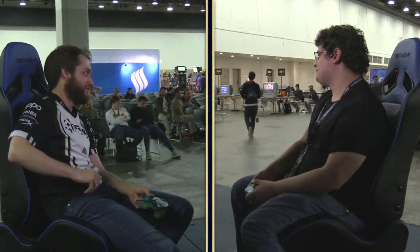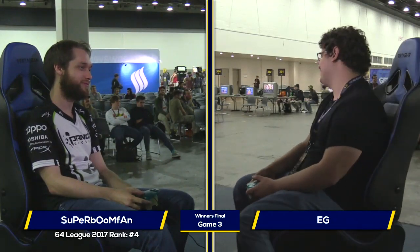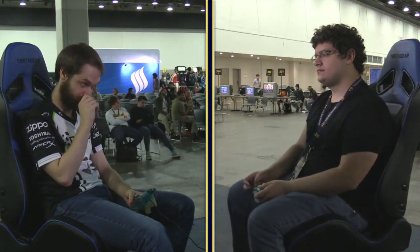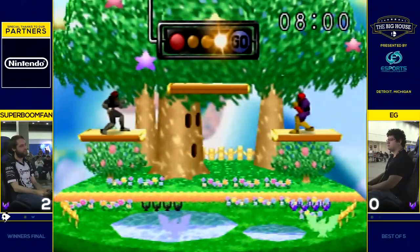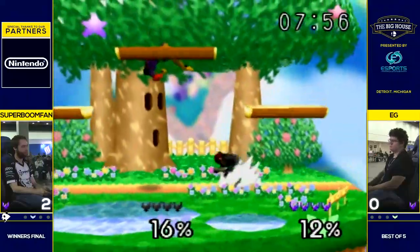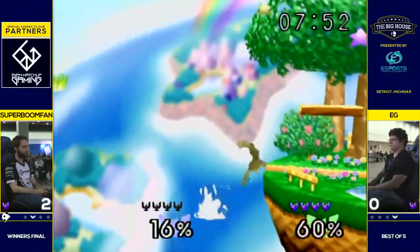That low-angled F-smash is very good as an edge guard for Mario against a lot of characters, because you can stand on stage and put that fist through the stage and cover the edge. It covers right where they snatch the ledge. Yoshi's work similarly too — very good against Mario up Bs and Pikas who like to snap the ledge. It's got a lot of knockback, so it's good for Yoshi. Obviously Mario's down smash is always a good option as well.